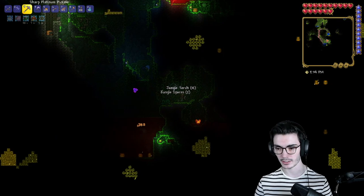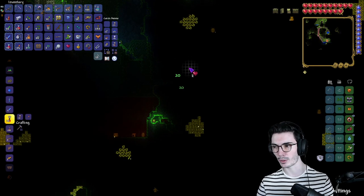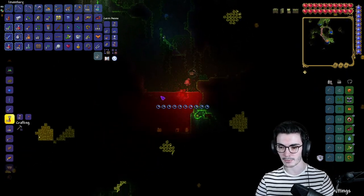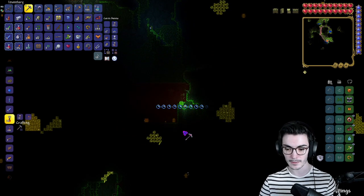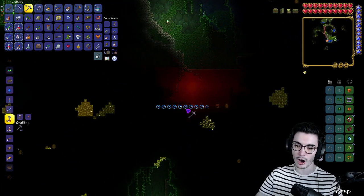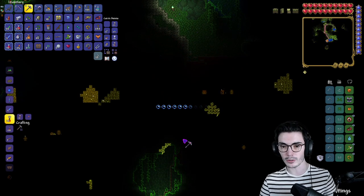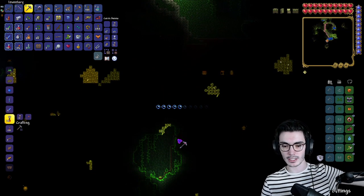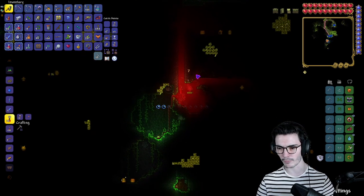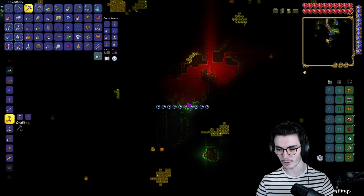We tried to defend against the illegal right turns — we have cones out there and a sign that says no right turns, but people blow past it. So we got new cones, blocked it off, put chains up — it was literally impossible to make the right hand turn legally. And what do people do? They make the right turn illegally, going into oncoming traffic and then swinging in. Like, why not just go to the back of the line where people are waiting to turn left? Why cut everyone?